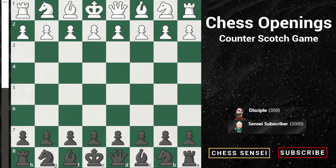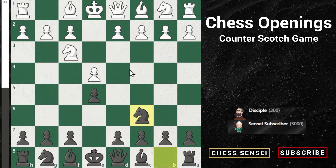The Scotch Game is the third most popular opening for e4 players and it can be pretty tricky to get around. So we're going to dive right in here and take a look with e4, e5, knight f3, knight c6 — and here is where the Scotch Game begins with d4. They strike in the center just like that and they leave us with basically no choice.